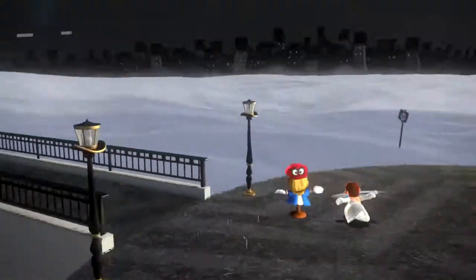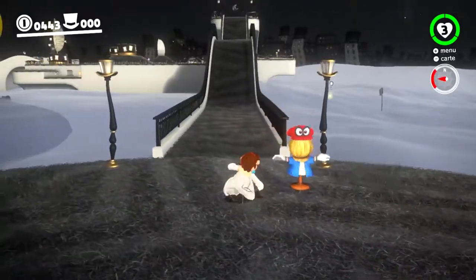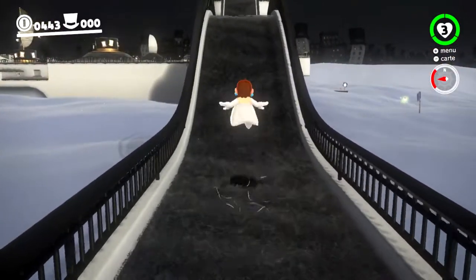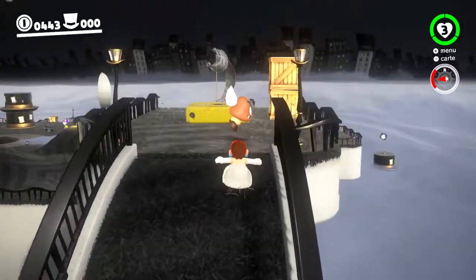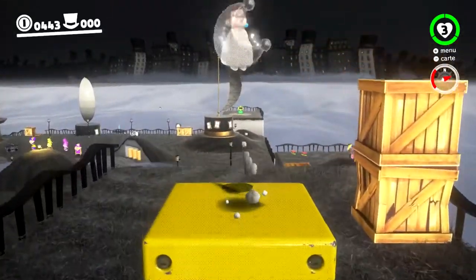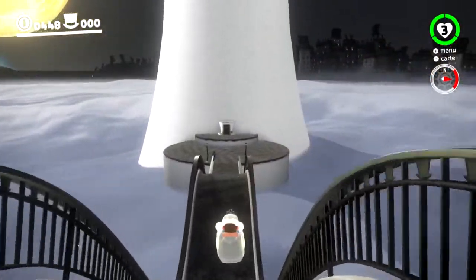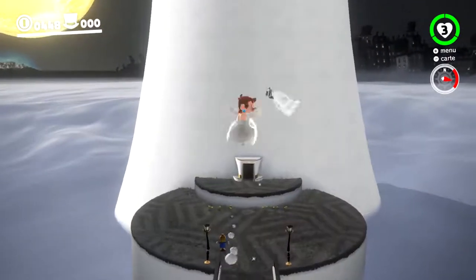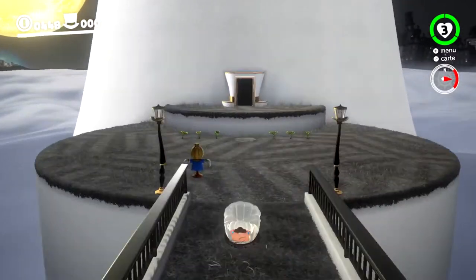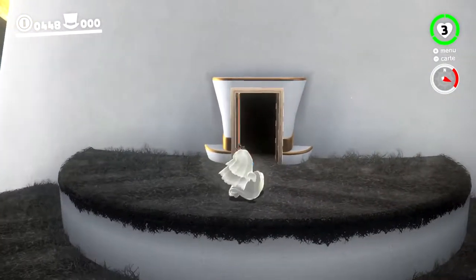Les petits épouvantails permettent de faire apparaître une lune. Il faut aller le plus vite possible sachant qu'on n'a plus Capi, qui est sur l'épouvantail. Voilà, la lune récupérée. Les lunes remplacent complètement les étoiles — les étoiles dans Mario 64 ou Galaxy, ou les soleils dans Sunshine.